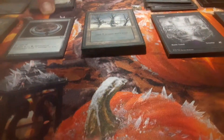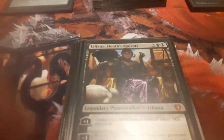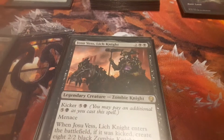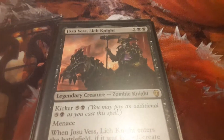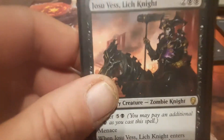Alongside him are a few other legendaries. We've got Liliana, Death's Majesty — you gotta love that card. Creates a bunch of zombie bodies, we love that. And Jossie Vess — what's not to love? Always pay the kicker for him, that's the only reason I even have him in here.